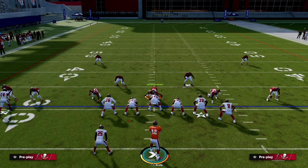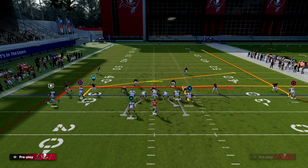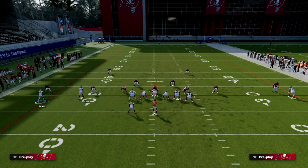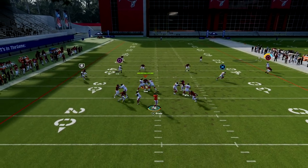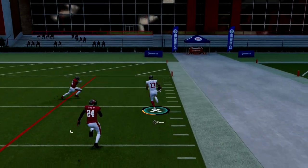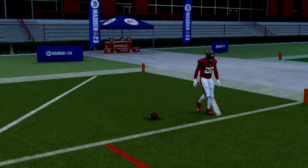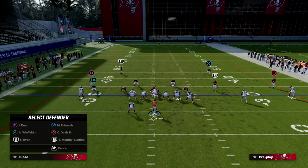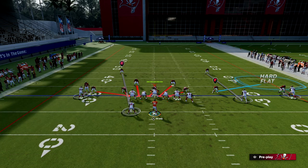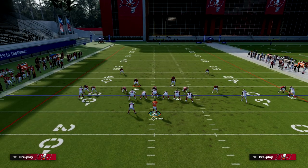The only real way they can counter this and still send significant pressure would be a zone look — so if you get a zone look like a cover two underneath coverage, you'll see my streak is wide open to that side. So I'm able to cook cover two that way. The only way to really defend this tight end out route is by going into some type of cover two or by dropping the slot corner into a hard flat.